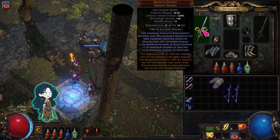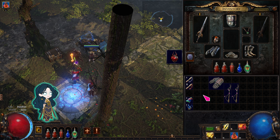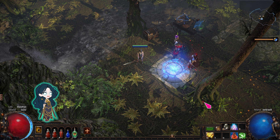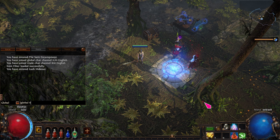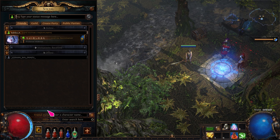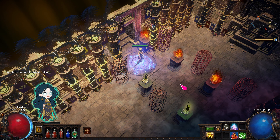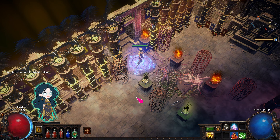By the way, I always do this on a second account. This makes it much easier to transfer spectres to and from my main. After you've finished setting up your spectre bank, you just need to enter a hideout that has the spectre you want. You can look on global 6666 for spectre sharing. Desecrate, and then raise the spectre. The spectre will stay in the bank until you replace it with something else.